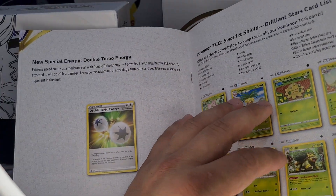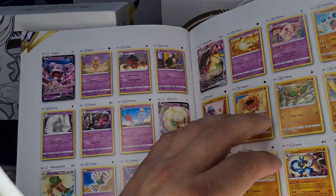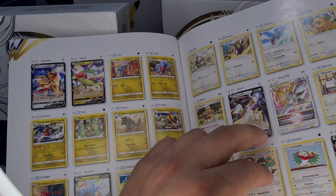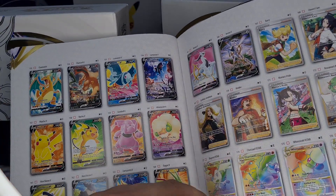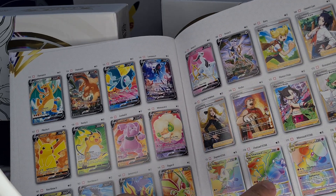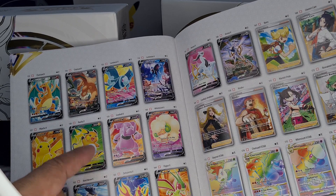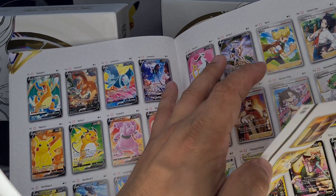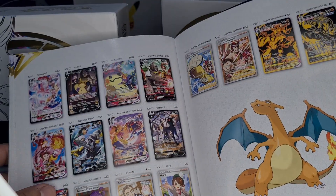Yes — Raichu. That's a beautiful set. Alright, so those are the crazy cards, right? I don't have this one, I do have that one. Not this one, not that one. Not the Arceus, which I'm not sure if we can put it or not, but oh yeah — it's an amazing set.